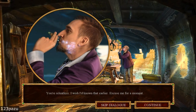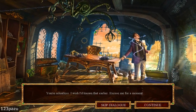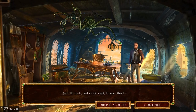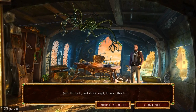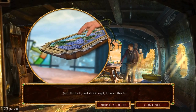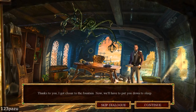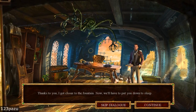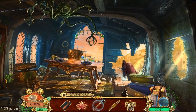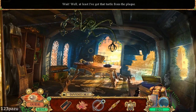Whoa! Oh my god! The fountain of youth! Quite the trick, isn't it? Oh right, I'll need this too. Thanks to you, I got closer to the fountain. Now, we'll have to put you down to sleep. And he just jumped! At least I've got the turtle from the flag. We have... the key?